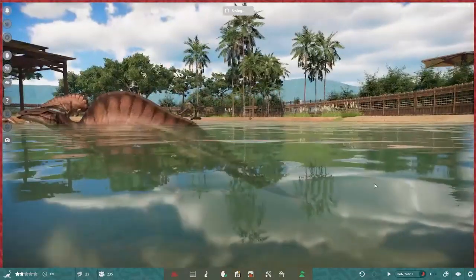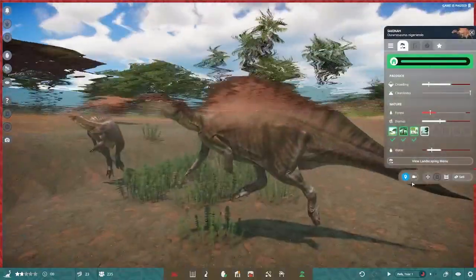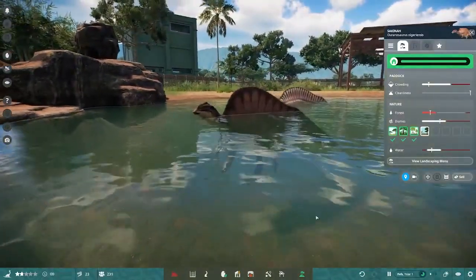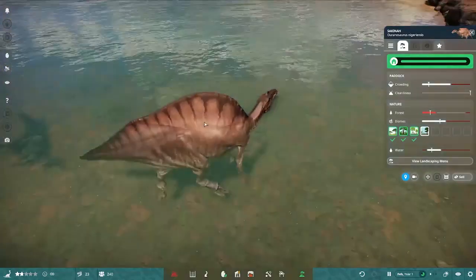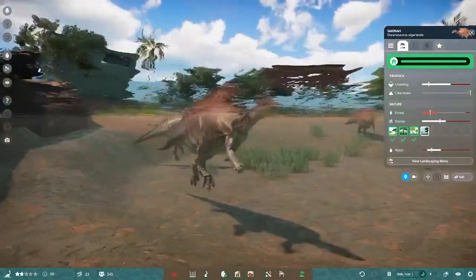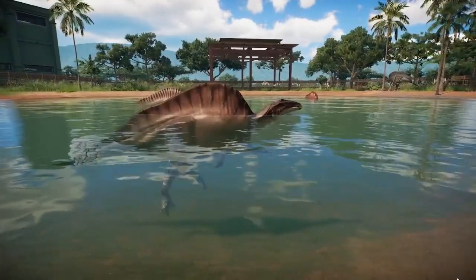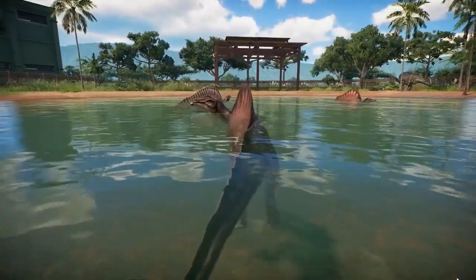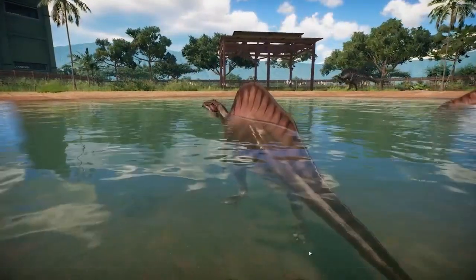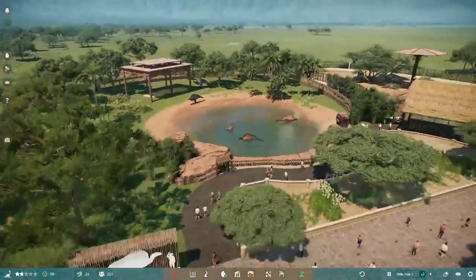Ouranosaurus should be found in the Elrhaz formation. It is a two-star animal. I love how the sail just sticks out — not too thin, not too thick, just right. Interestingly they went with a bipedal look for this animal, which is a point of contention. It still has quite a bit of locomotion and it sounds so cute.